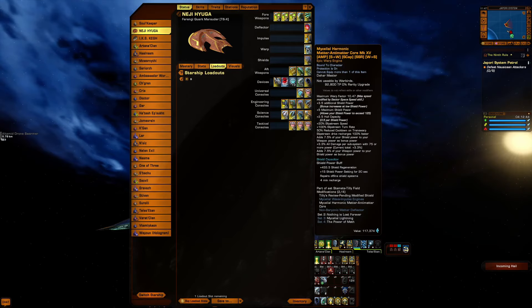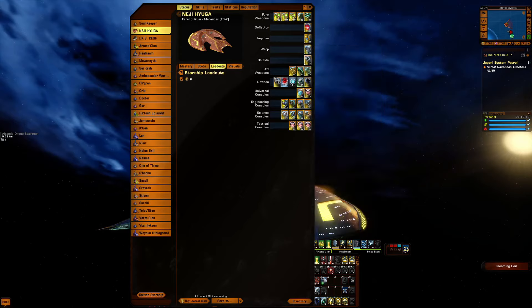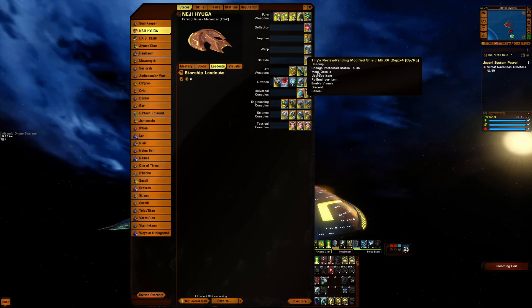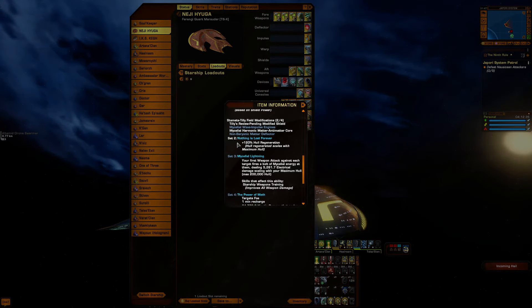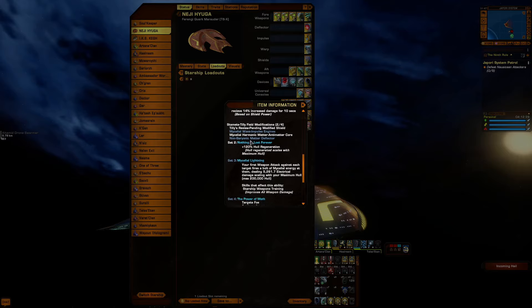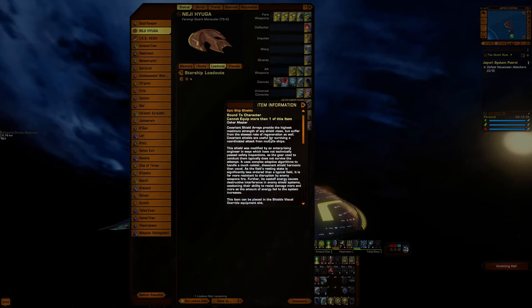The Marcellial harmonic warp core — this is not meta but I love using it. The Tilly shield and the two-piece set gives you shield penetration. The shield gives you shield penetration and the two-piece set gives you 120 hull regeneration.